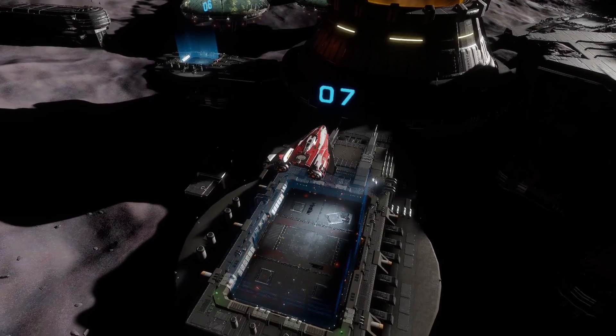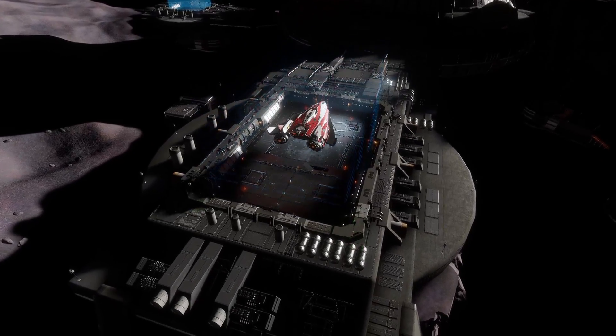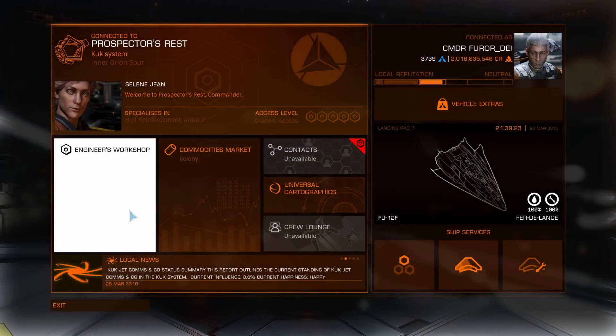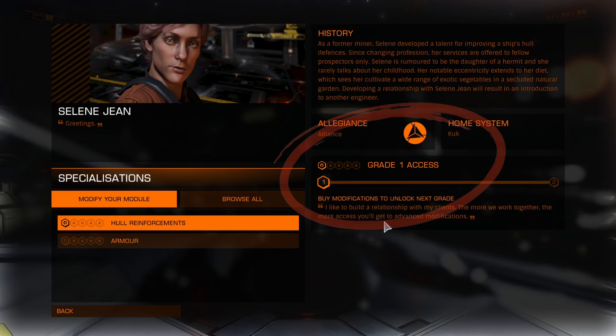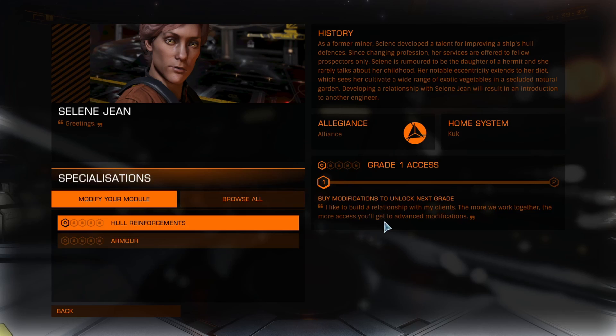And finally, we're here. By the way, all engineer's shops are planetary settlements, so if you need a few tips on landing, just check out my guide here. So first, I'll unlock Selene by donating the 10 Painite that I brought. Now it'll show the modules that Selene can upgrade, and the access grade that I have with her. Since I haven't worked with her before, I'm starting at grade 1, but this will change as we do the upgrades.